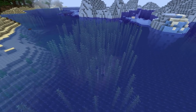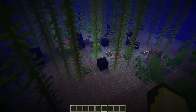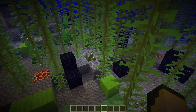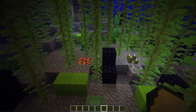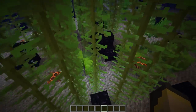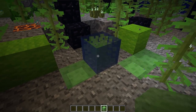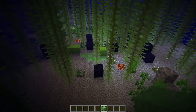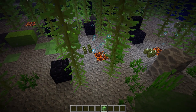Idea number one for decorating in 1.13: this is a custom biome underwater. I'm using sea pickles, lots of kelp, and obsidian with green blocks — almost making like a kelp spill. I'm using wool blocks as a kind of solid block of kelp instead of the dried kelp block. You can take slime blocks and put them underwater too, but I prefer to bury them. I'm using magma blocks for extra detailing. Bubble columns — from magma blocks or soul sand — are going to be a big thing for water decoration.